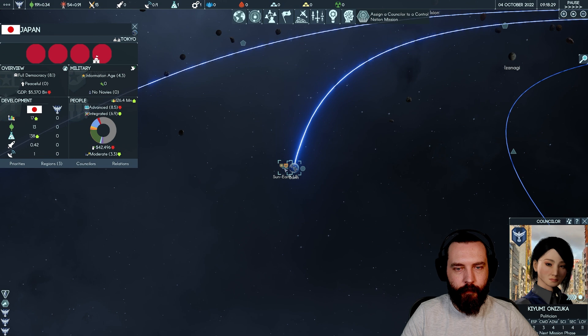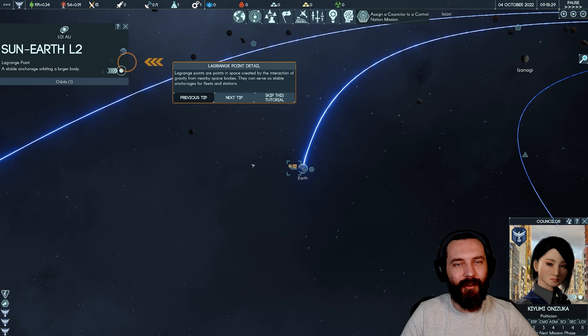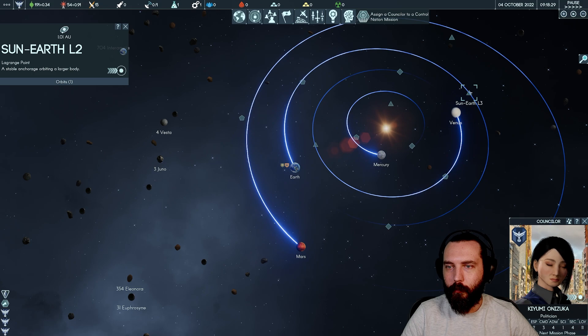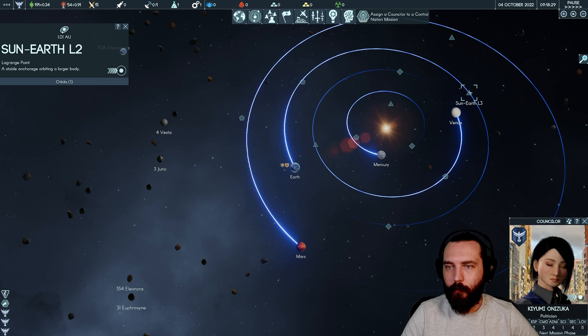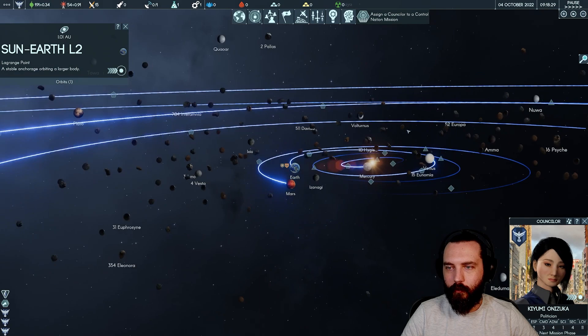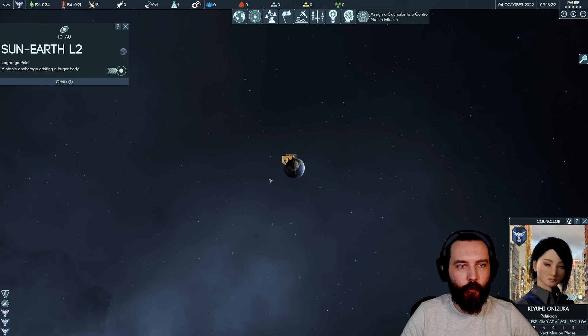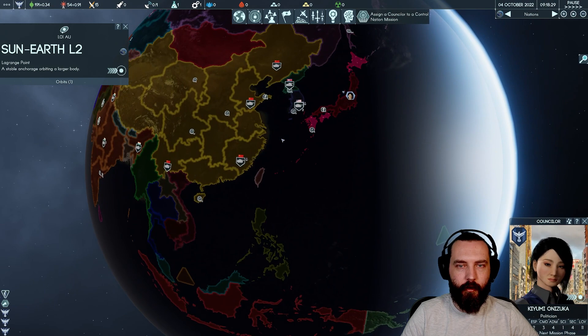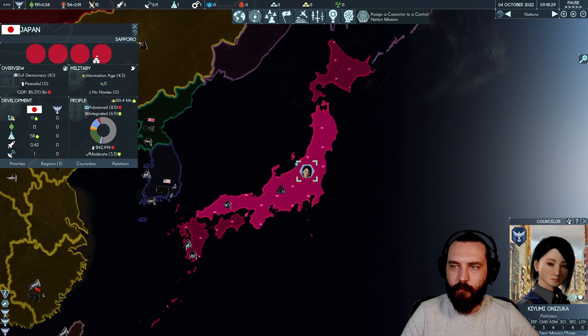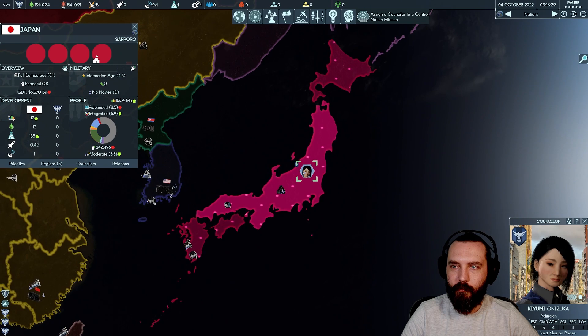Back on Earth, zooming into Japan we can see it is divided into several separate regions: Sapporo, Fukuoka, Tokyo — and the different regions may be individually controllable. There's also a direct investment option where you can spend money and influence to boost a nation's investment point income.